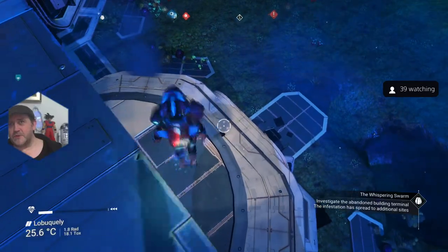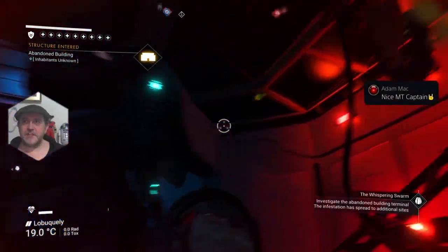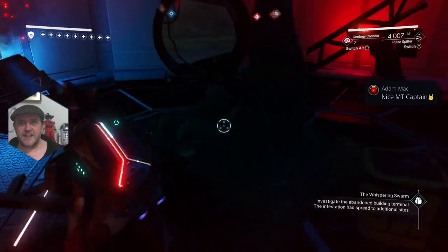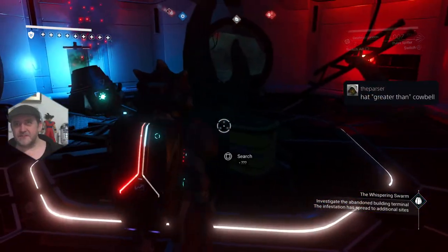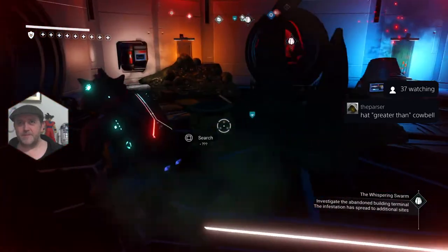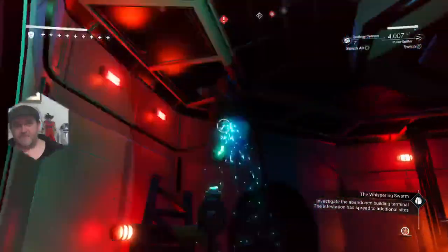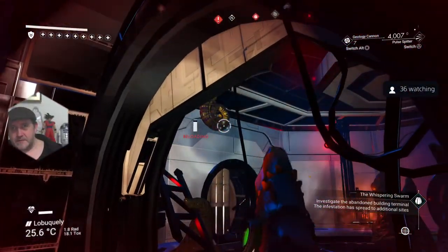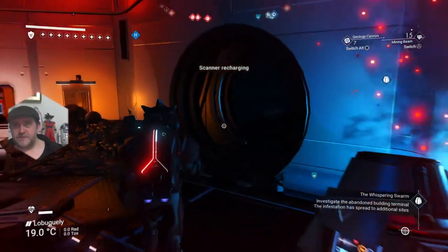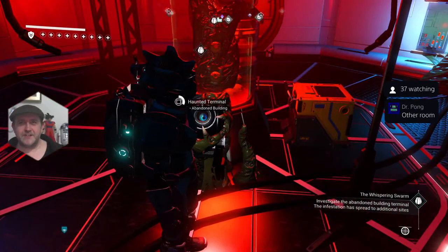We've got to go inside the terminal now. Where's the door? It's freaking below me - we're going in. Something just hit me on the head. Die! It's immortal, it won't die. How come it can hurt me indoors but I can't hurt it indoors? Where's this bloody terminal? I can't see it for trying. There's no bloody terminal in here. There's got to be another door or something. Terminals through this one, people - other room. Thanks Dr. Pong. I knew there was another room. Totally knew that.